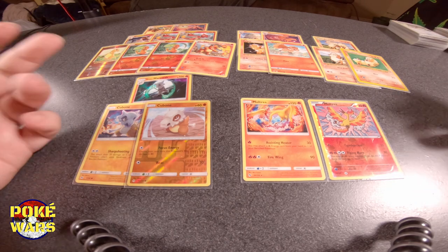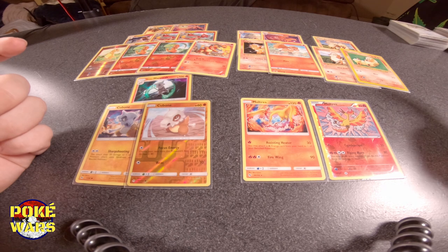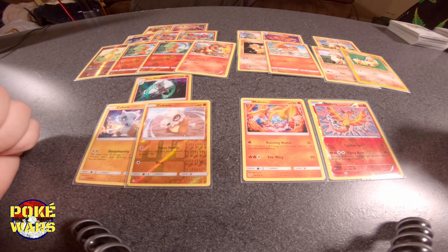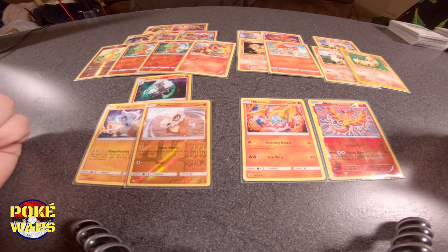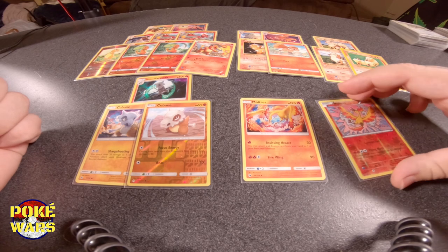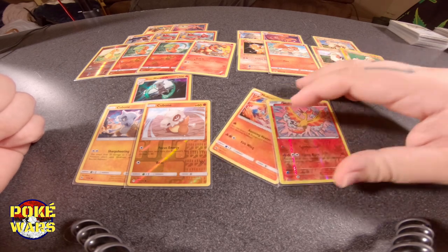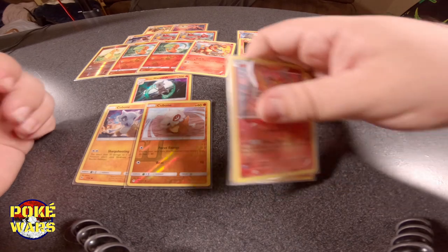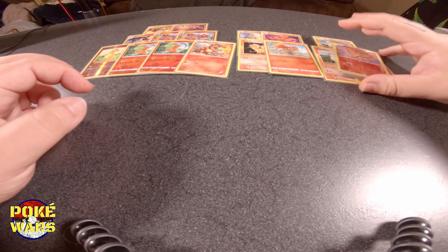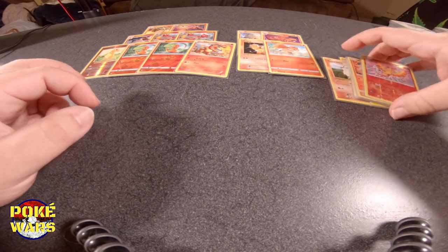Might pull out a Moltres, throw in a Kangaskhan — Kangaskhans seem to be more powerful, a little bit less hit points but usually a whole lot more powerful than a Snorlax. And a Snorlax usually runs a lot of energies — you got four or five energies that you got to put on a Snorlax for that to be effective. That would be really dank in the water deck when you got the Blastoise out — you drop a Snorlax on the bench? That's a game.